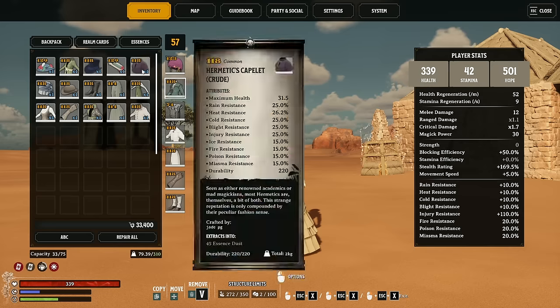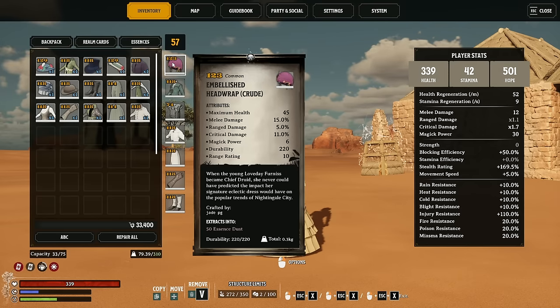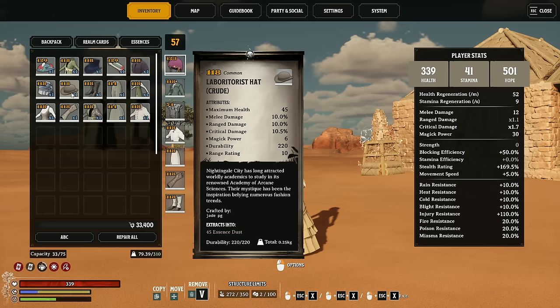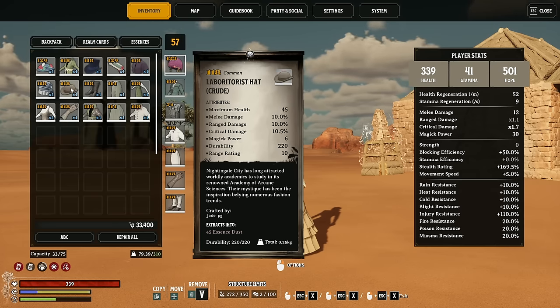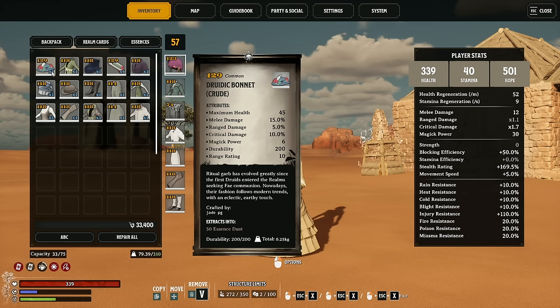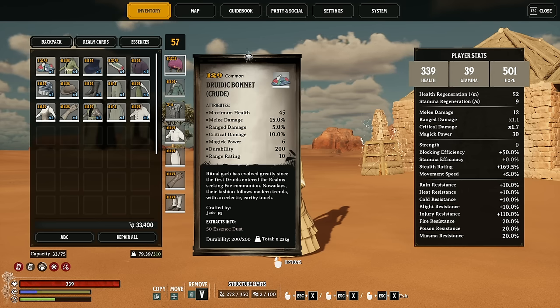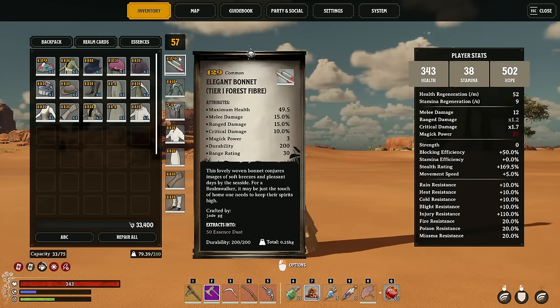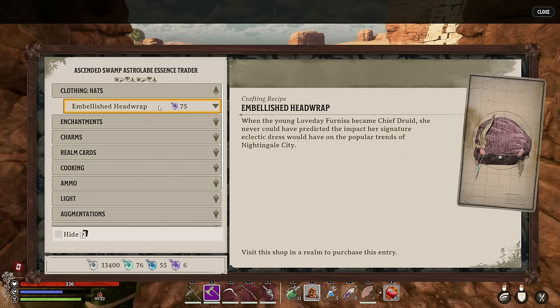The Druidic top hat has got a lot better range rating than the embellished headwrap, also better health and very similar melee damage, ranged and critical stats. The Laboratorist hat probably has one of the better range damage scores at 10%, double any of the other hats, though it's pretty similar in all other aspects. The Druidic bonnet is kind of weak when measured up against the Druidic top hat but has a slightly higher gear score of 129. The one to really look out for is the elegant bonnet. You find the embellished headwrap at the Ascended Swamp Astrolabe, and the Laboratorist hat at the Ascended Swamp Hunt.